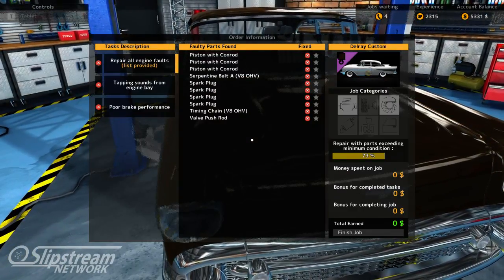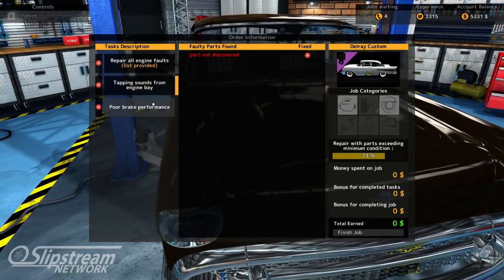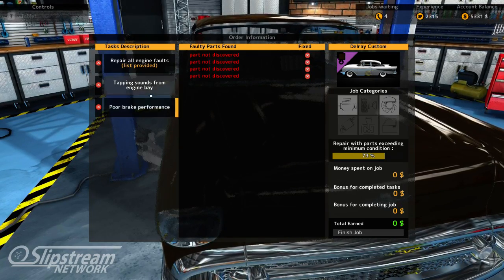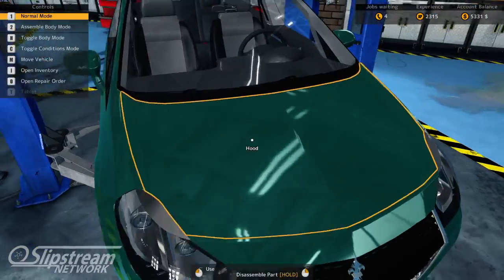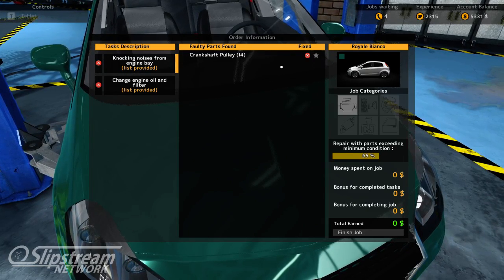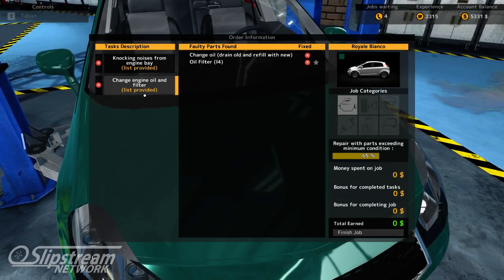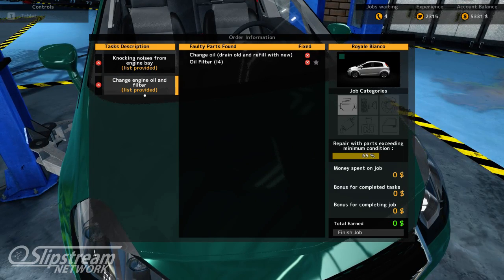This first job involves replacing almost everything in the engine, and they have some tapping sounds coming from the engine bay and poor brake performance. They don't know what's causing the latter two issues, so we actually get to do some testing on this and try to figure out what's going on. For the second job, we need to replace the crankshaft pulley, which is going to involve taking apart most of the engine. We also have to change the engine oil and filter. We've finally figured out where the oil drain is to make sure we don't make a big mess, and I'm going to show you guys that as well.